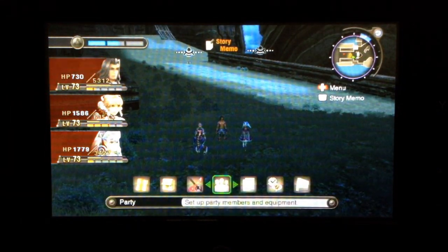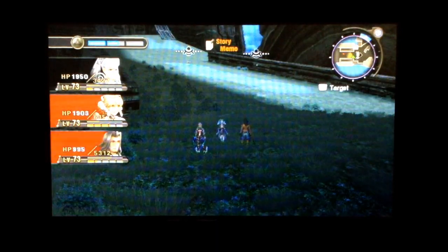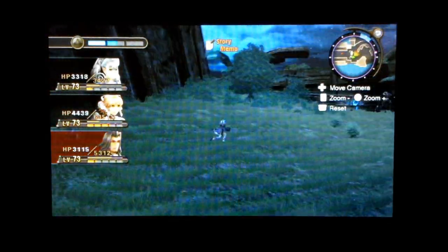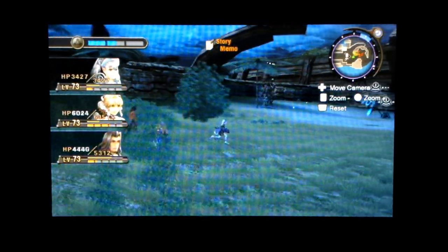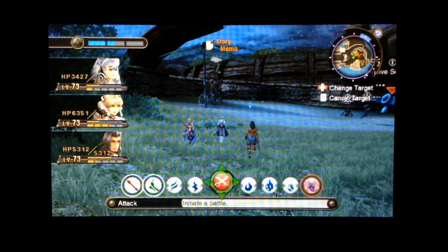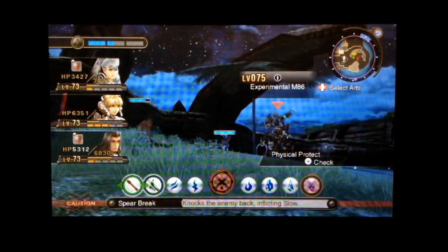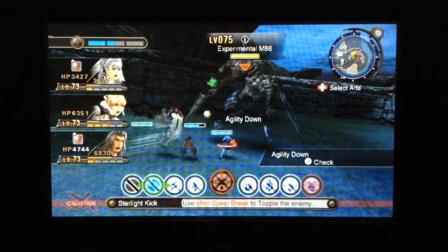I wouldn't think it was so bad, but you have to — it just controls your party way too much I think. And there's no way to counteract spikes. Because Dumban has a skill that reduces spike damage, but it costs so many affinity coins to link — like it costs 40 something. Which is ridiculous. I'm not gonna do that, that's way too expensive.